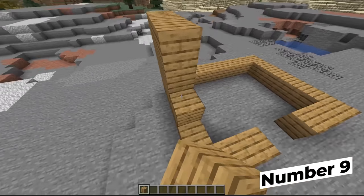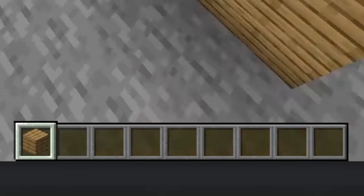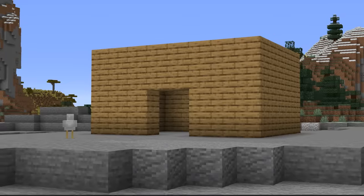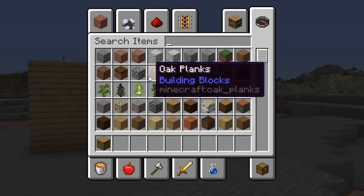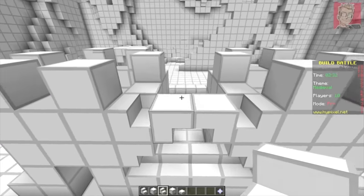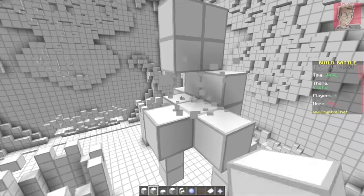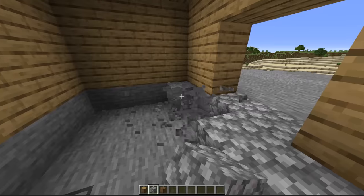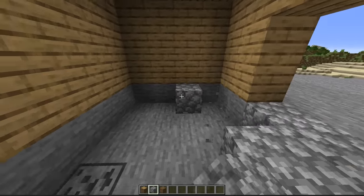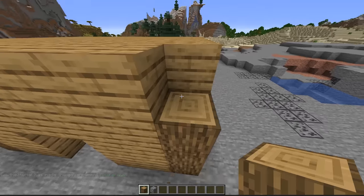Monochrome is a style that's really only done best when played minimalistically. If you've only got one block to build with, I strongly recommend taking some time, getting a few other materials, and using those for your build. There's a reason we only do this for building challenges — it's such a huge arm tied behind your back. You don't want to take any tools out of your toolkit if you don't have to. Even just a little bit of variation can go such a long way — maybe just add a few oak logs to that wood plank house.